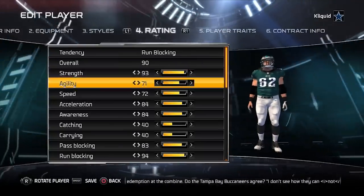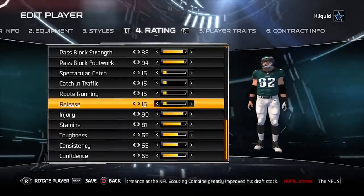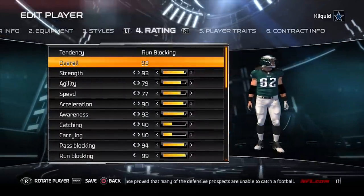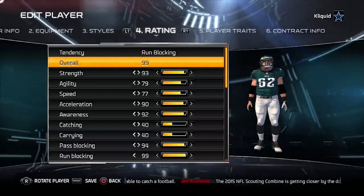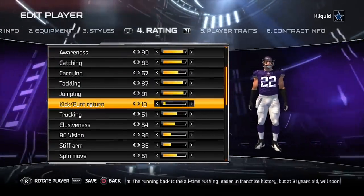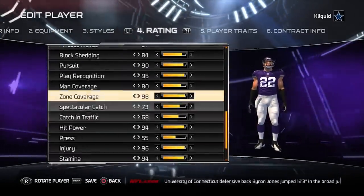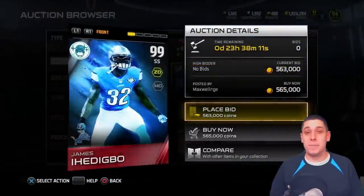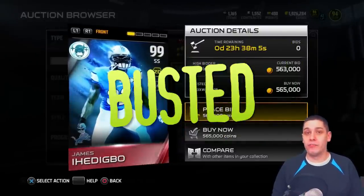As you look at the offensive line attributes, you will see that I do change run block strength, pass block strength, run block footwork, and pass block footwork. But as we know from a previous Madden Ultimate Team Mythbusters video, those attributes actually do not matter this year — I just did them in this video so there wouldn't be questions in the comments. The final one, Harrison Smith of the Minnesota Vikings — just to do our due diligence — yes, he is also 99 overall. Myth busted. These are 99 overall items based on the way that Madden actually determines the overall value for the card.